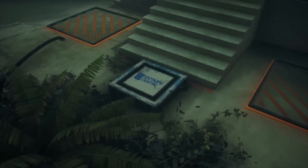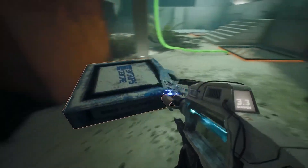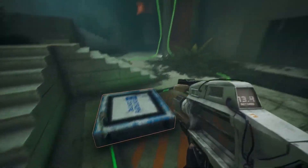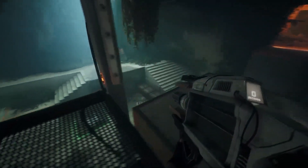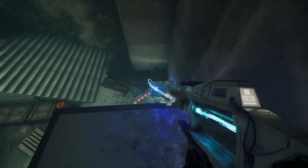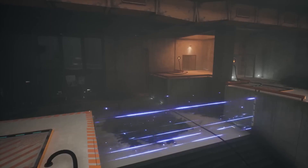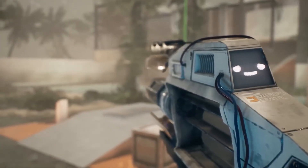Puzzle element introduction: Jump cubes. Stand on a jump cube to launch yourself upwards. Happy jumping! Note: jumping onto a jump cube from a higher area will spring you further. Just remember to bend your knees when you land. Congratulations! You just completed your first official entropy puzzle. You finished in the top 5%... of the bottom 50 staff members. Ugh.